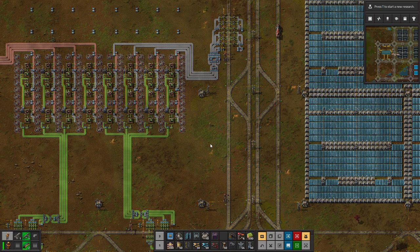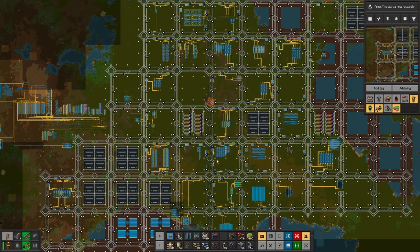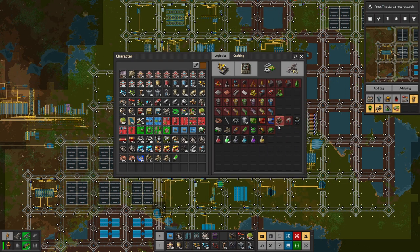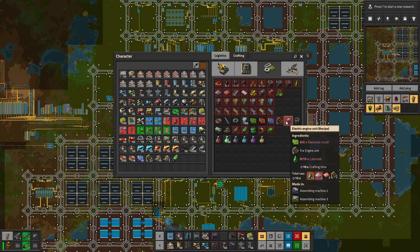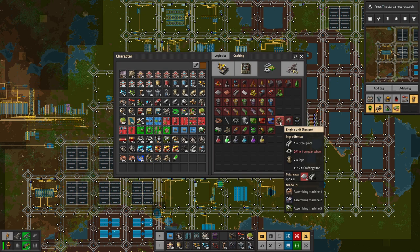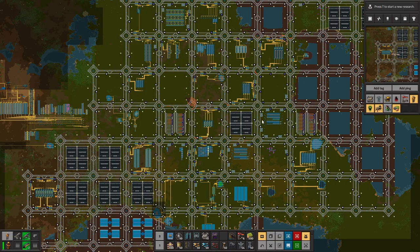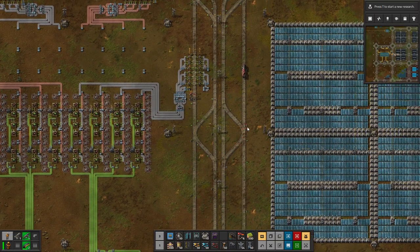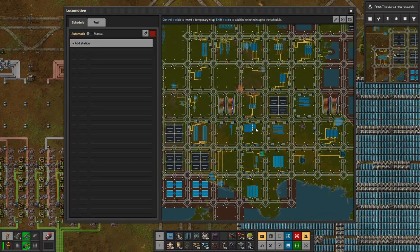So let's find a good place to make our flying robot frames. It requires a few things including lubricants. We require four different items; three of them we're going to make in different grids. We might want to make electric engines and engine units in the same grid as it's pretty much just iron and steel which we already have going in. Let's take our train and see if we can find a good place to set it up.